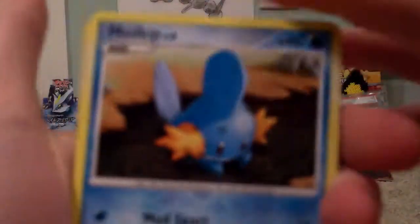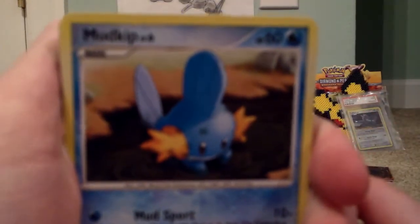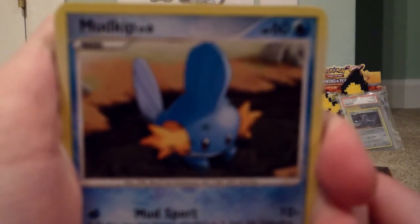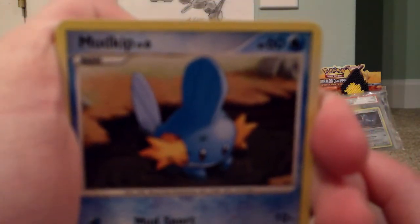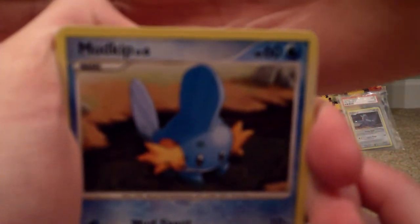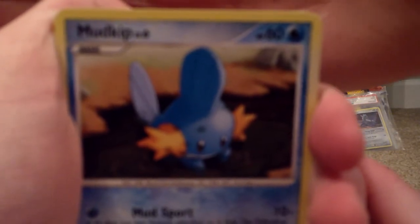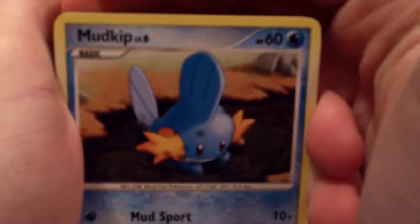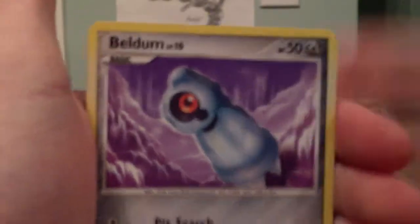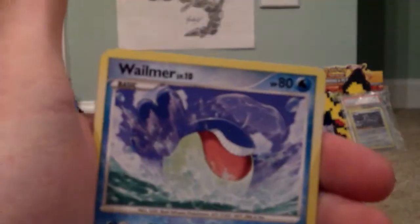I should have gotten an Articuno or Zapdos reprint, because then I would have gotten something different that I didn't have. Okay, focus, focus young Padawan. Come on! Still nothing, still nothing — come on, really? There you go. Mudkip, Corphish, Zubat, Meditite, Mime Jr., Medicham.